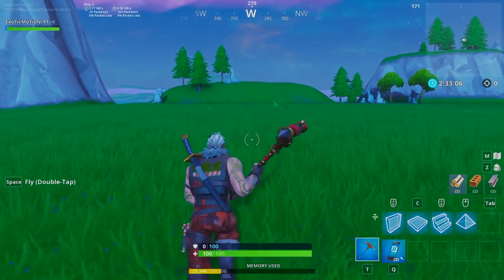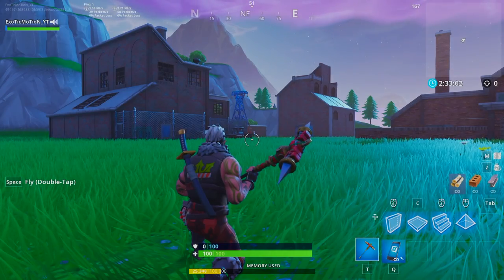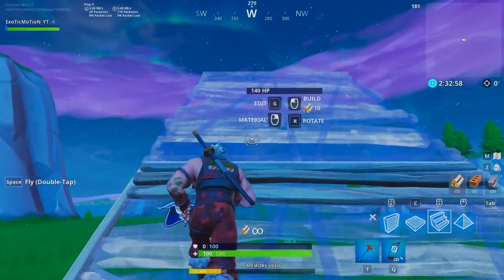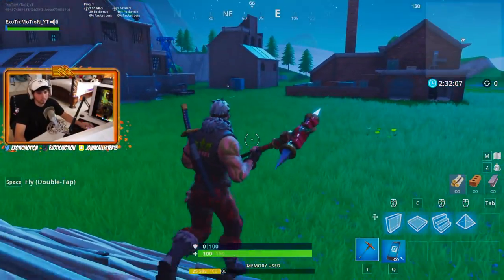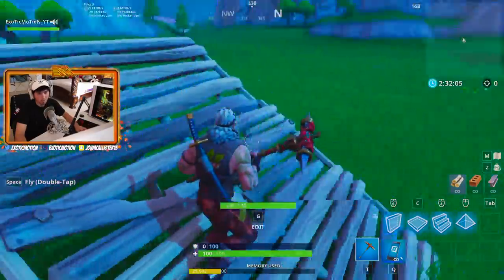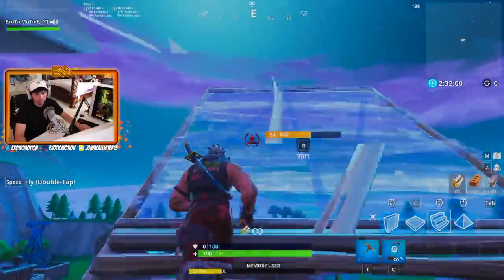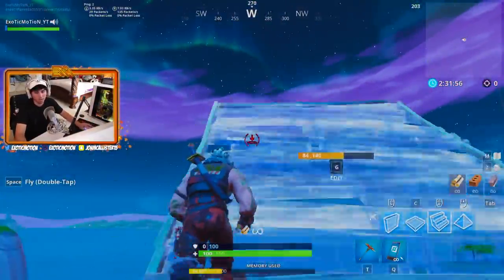If you want to have a build-off with your friend or do 1v1s, this is probably the best place. The Playground isn't really that special — here you can literally start in the middle of nowhere and do 1v1s. If you don't have weapons I'll show you that later, but you can build as much as you want. You can practice your 360s, 180s — all that kind of building stuff.